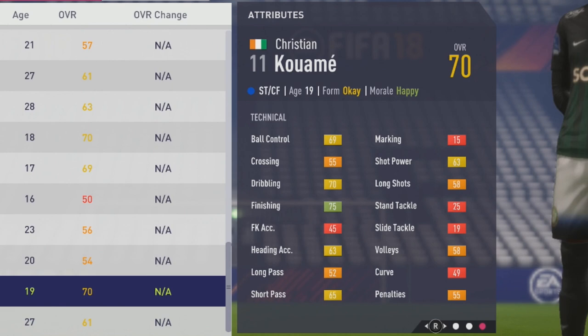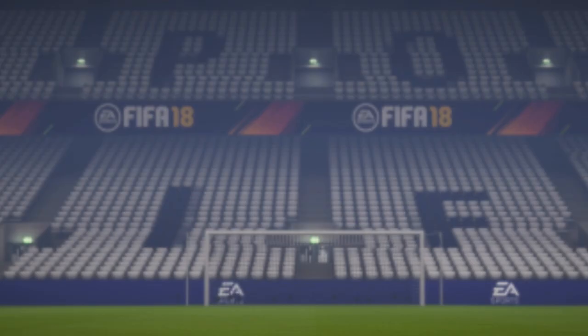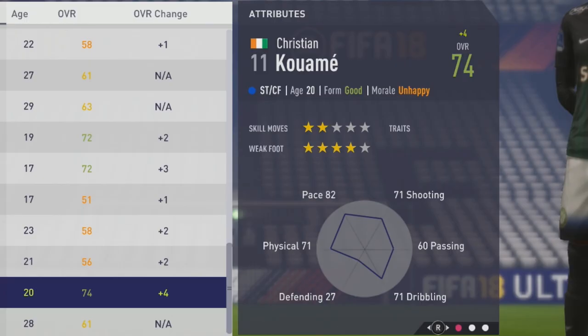Moving on to his play information, we can take a look at his work rates and all that. He is six foot one, right foot with high/low work rates, four-star weak foots, and two-star skill moves as we saw at the beginning. He has no traits.